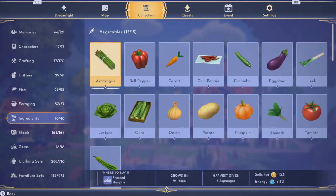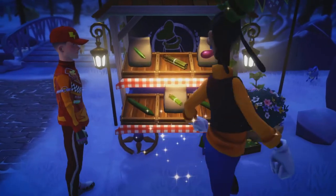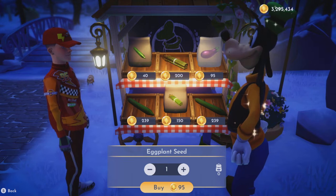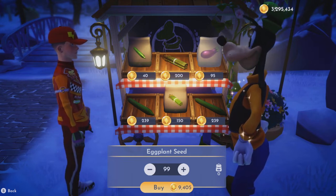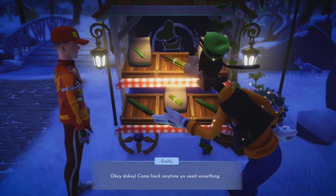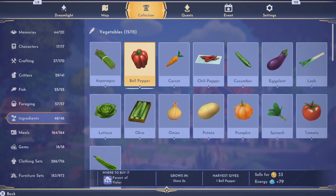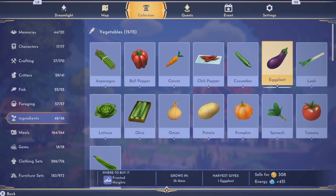I think eggplant is pretty good, so we'll use that as an example. It sells for 300 and costs 100 each, so it's going to cost you almost 10,000 for a hundred eggplants. They take about three hours to grow, but if you get a hundred, you'll make a lot more than you spent.